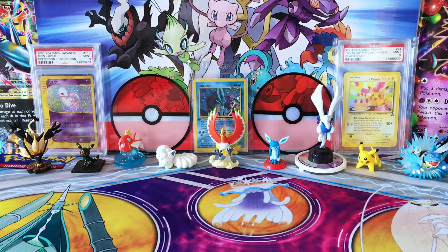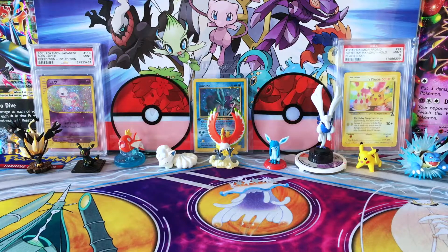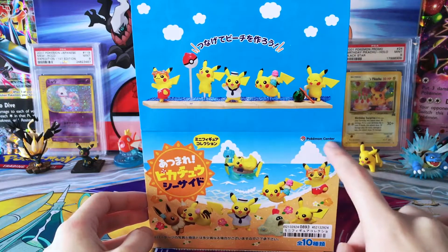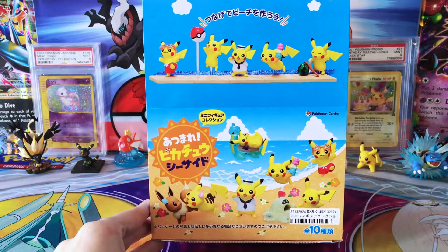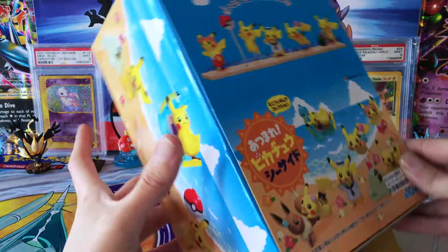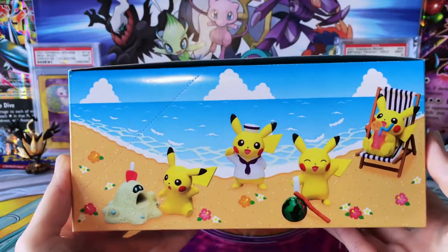That being said, we're actually not going to be opening any TCG products today. I figure with the new set coming out and me having stuff that's going to be coming in and hopefully showing up the beginning of next week, we'd go ahead and open this box that I actually just received that has some figures in it that I don't think I could wait too long to get into. It is the Seaside Pikachus. This is a Pokemon Center exclusive and it is a Remint figure collection — there are 10 of them in here. It came a lot faster than I thought. Usually it takes a couple weeks; this actually only took a couple days. I just don't think I could wait to get into these because look how adorable these little Pikachus are.